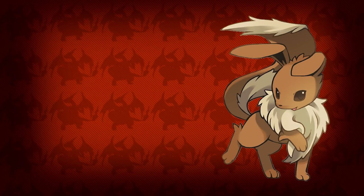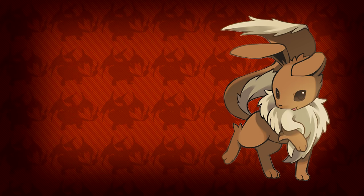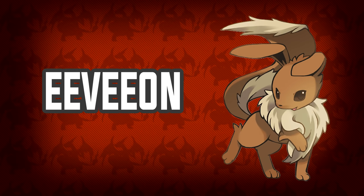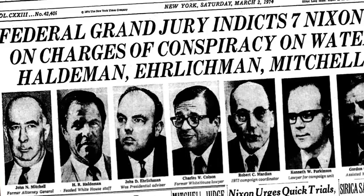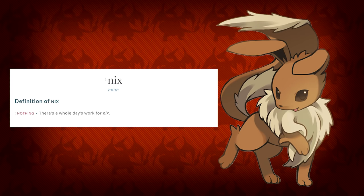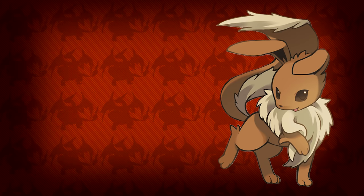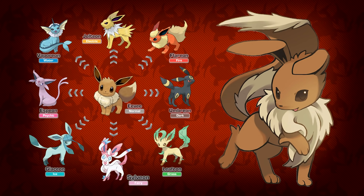I think this design made by a Pixiv user named Engo is perfect for a simple Eeveelution. My favorite thing about this design is the fact that it draws inspiration from the Gen 1 sprite of Eevee — it's a great callback to where it came from. For a name, the obvious choice would be Eeveon, but I think a better and more creative name would be Nixion. Nix actually just means nothing, which is perfect for a normal type.